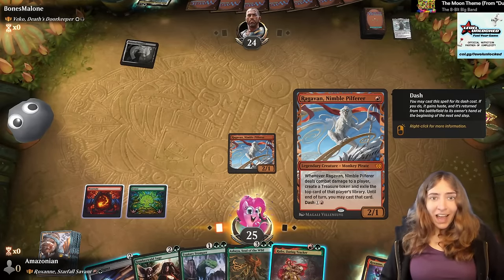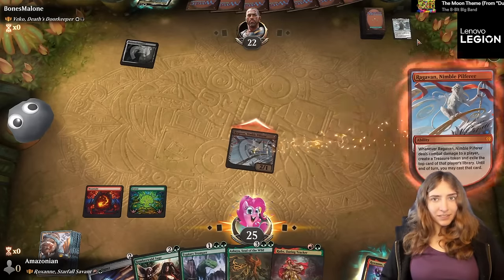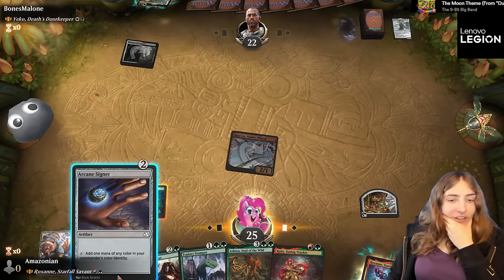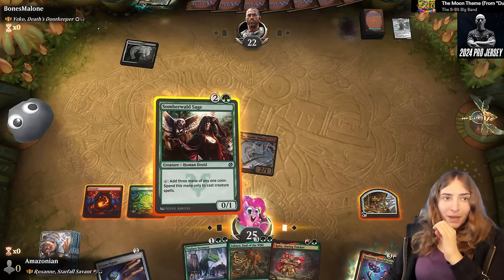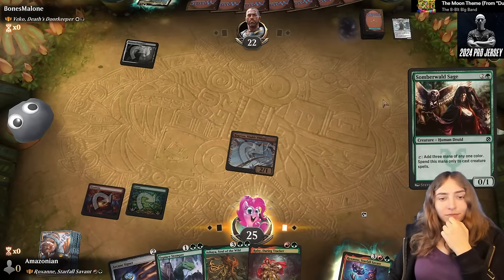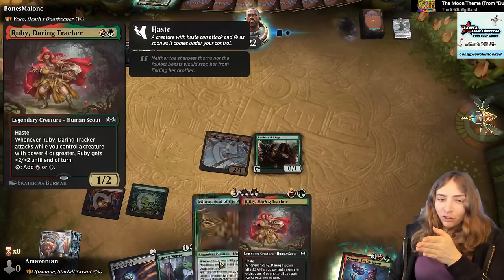We're doing nasty business now because I have a Ragavan here — he's going to swing in. Yeah, they put a Kozilek in their graveyard. I could go Signet, Ruby into Signet, Signet into Ruby. The Somberwild Sage gets me the most mana, but it's also the most easy to stop. Somberwild Sage — it's three mana, only for creatures, but guess what? Creature, creature, creature, creature.